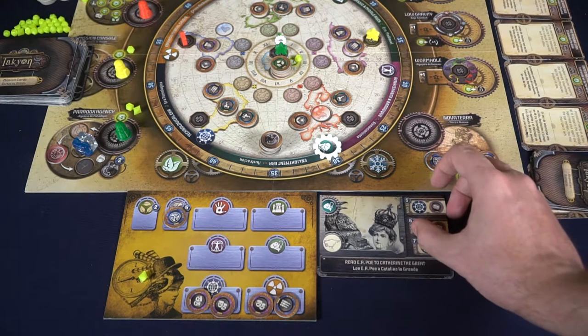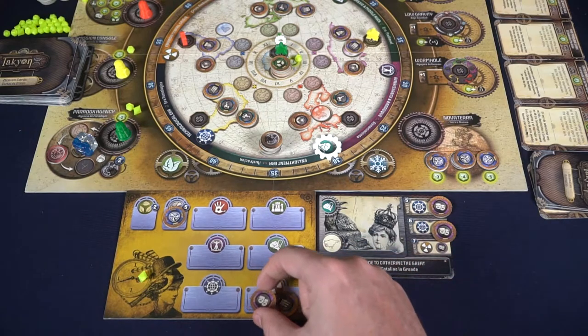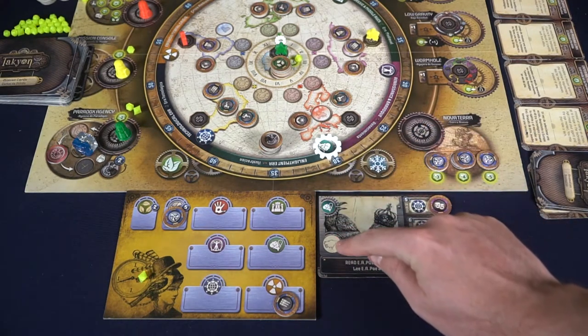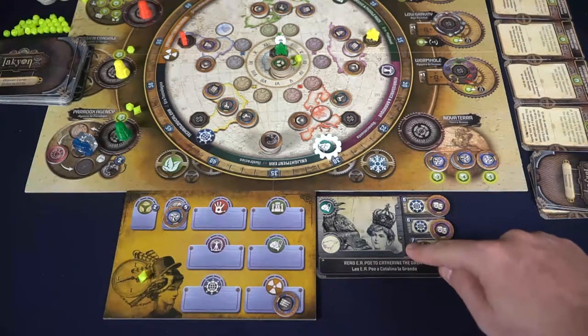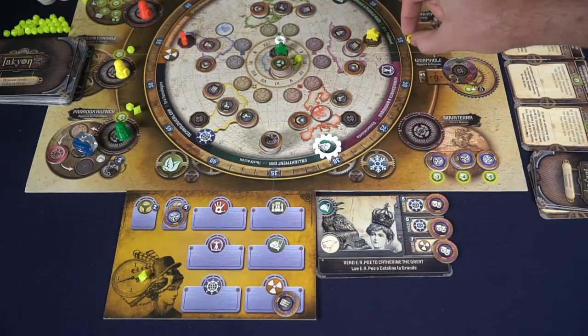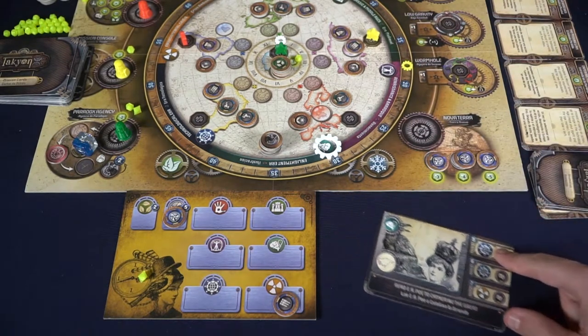Each of your missions specifically states the type of resource you need and what era you need to be in. Once you've gathered those resources based on their tiers, you can then turn them in — and you're going to need to turn them in based on the era, possibly the season, and a specific location. Once a player has moved their time periods, moved their character, and gathered their specific resource, they pass the turn.